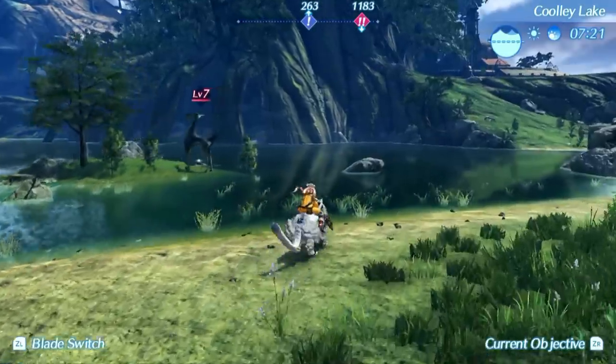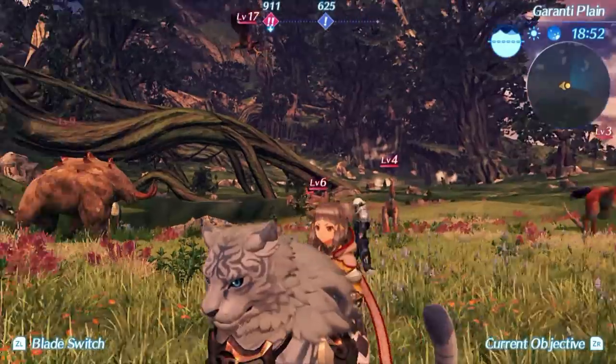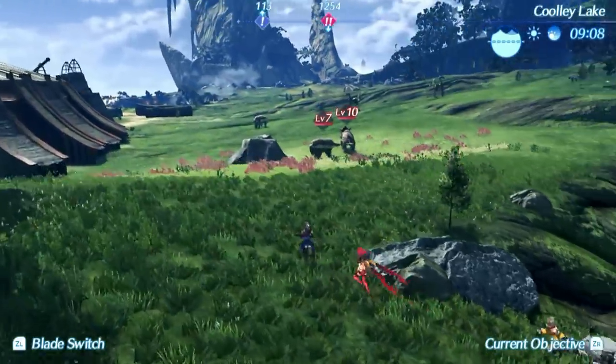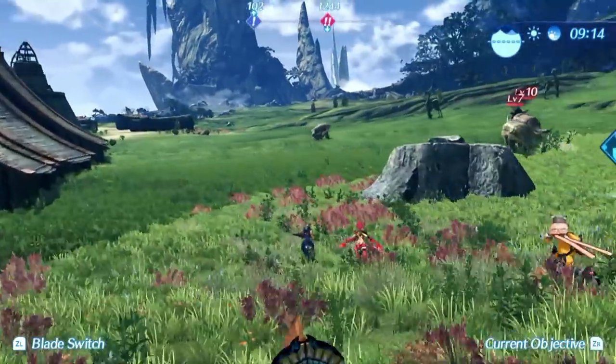If you are stuck — and I have been stuck, I really have, and I have died a lot — out in the field you can suddenly run into a level 80 creature that is way higher in level than you are, and one hit and you are dead. So you have to pay attention when travelling around. If you are in the open world and see that the creatures are high level, that means you are not supposed to be there yet — so turn back.